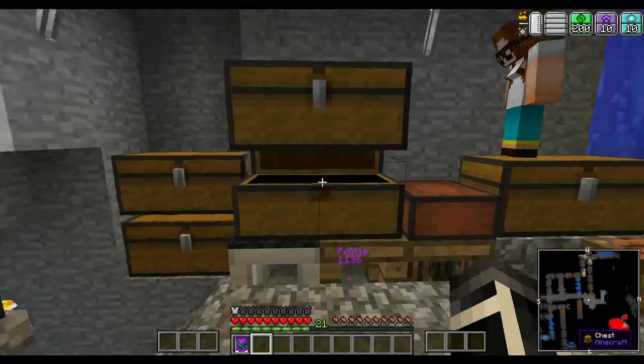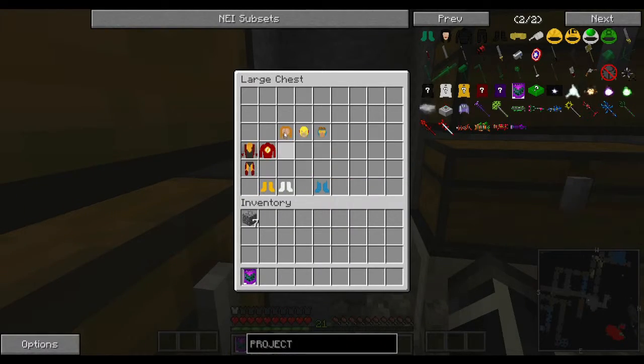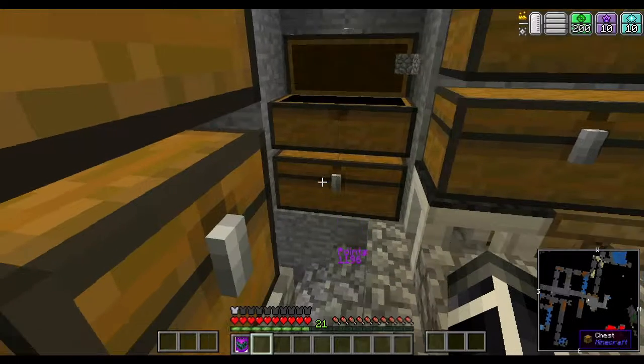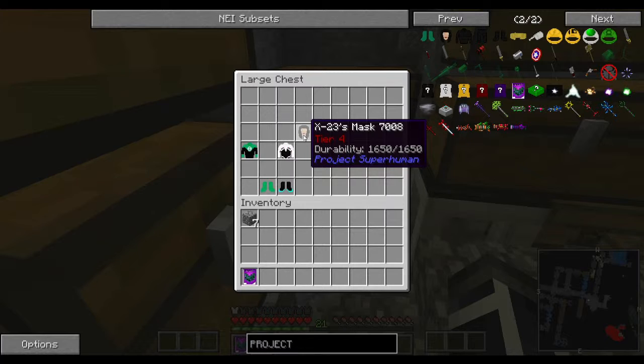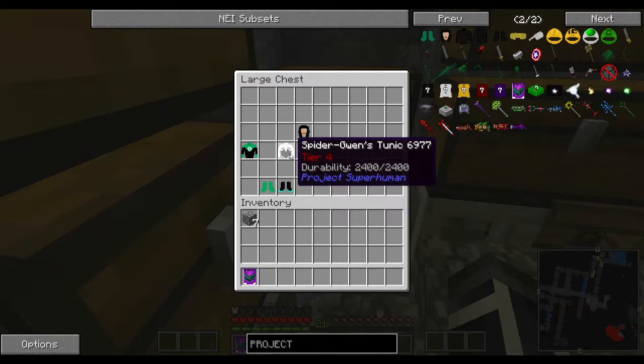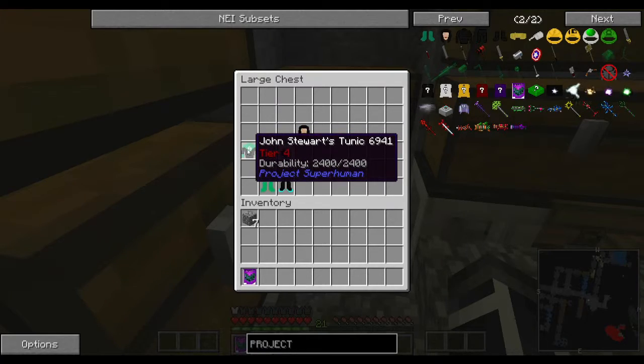Now, we've got Tier 2, Tier 1. We've got Colossus. We've got the Flash. And we've got our Tier 4. We've got the Green Lantern. X-23 mask. I need someone who can fly. And the Green Lantern can fly.